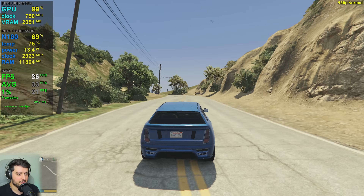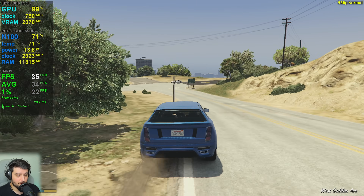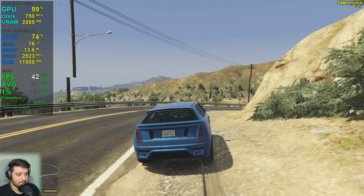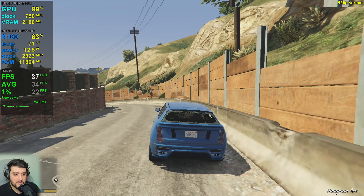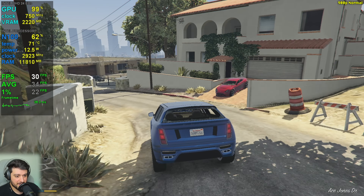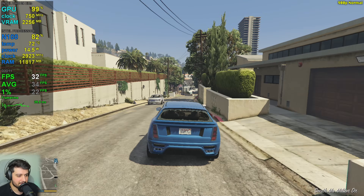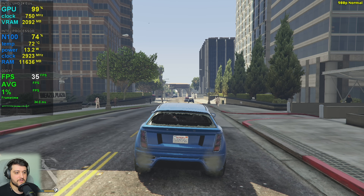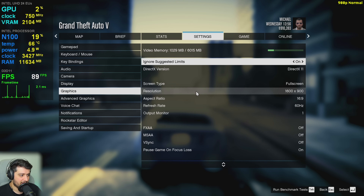Since it already swapped everything it needed to swap, it is actually pretty smooth now. Usually RAM isn't a problem in GTA 5 — it's just that we have 12 gigs shared between Windows 11, GTA, and the GPU as well, because the GPU doesn't have dedicated VRAM. It's still playable and still impressive that we can have this kind of performance with a tablet machine that's not meant for gaming. It's like 300 bucks as well.